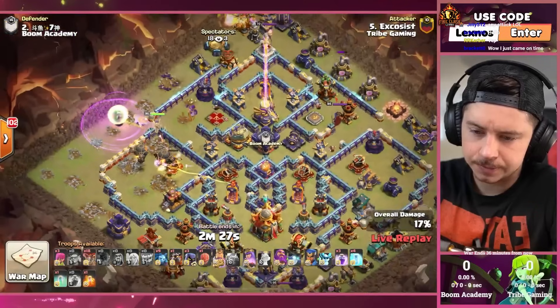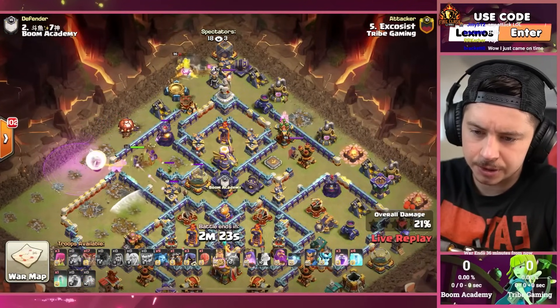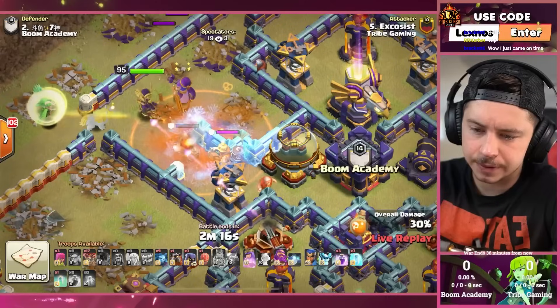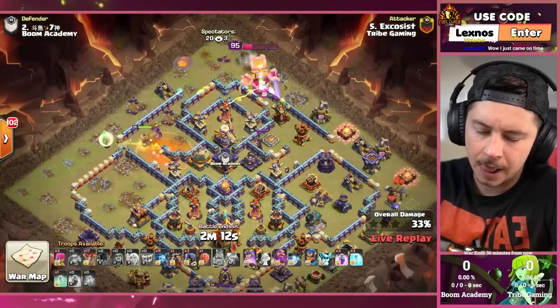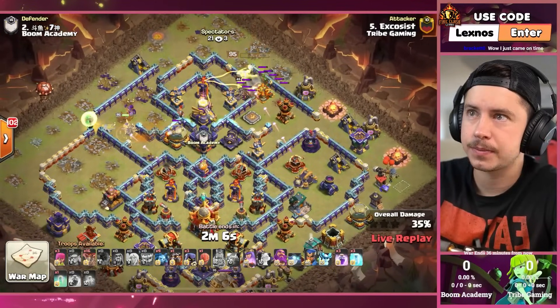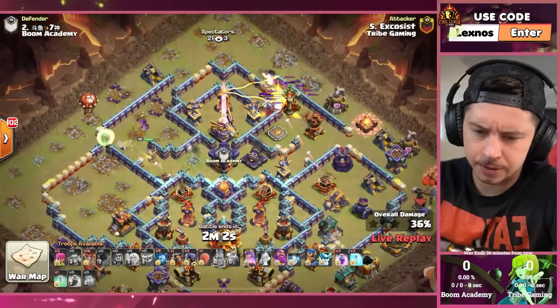He already took out the enemy Queen. King on the top side of the base — probably should have popped his ability already. Lalo, Super Miners — nicely done with a Freeze that's actually going to save him right there. Super Miners versus Queen Charge can be all sorts of wonky, but he handled that like an absolute pro. King on the top side trying to get the enemy Royal Champion as well, already into Phoenix mode.